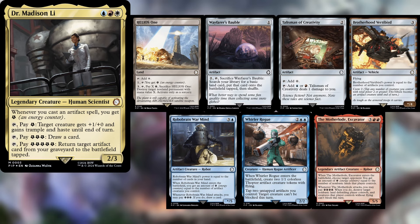Toby is back playing Dr. Madison Lee, keeping a Helios One, Wayfarer's Bauble, Talisman of Creativity, a Brotherhood Vertibird, a Robobrain Warmind, a Whirler Rogue, and a Motherlode Excavator.